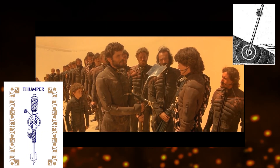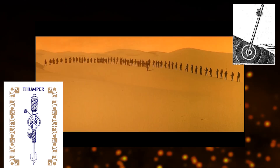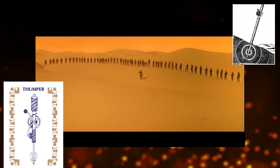And that's where the thumpers come in. Invented by the Fremen, this apparatus was a spice plastic stake — basically a stake made from spice turned into plastic — with a pointed end on one side and a spring-driven clapper at the other side.